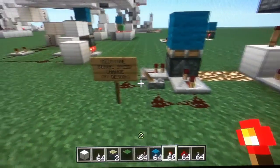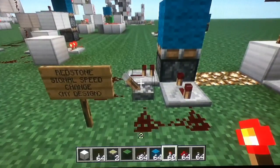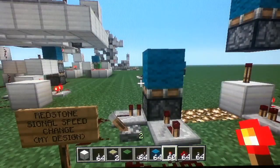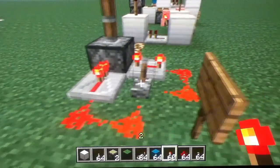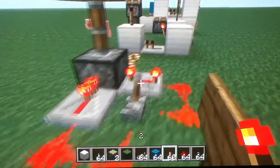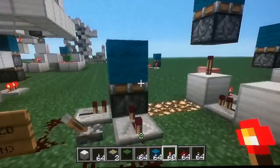Here's a Redstone single speed change — this is my design, as you can see on the sign. Basically the idea is you pull over there straight away, but when you deactivate the signal, it takes a slight delay. So how this works is when that turns on, this straight away gives it power, and that one gives it power afterwards, but this one turns off slightly after, so that delays the pull-down effect.